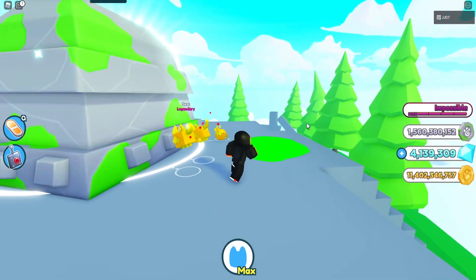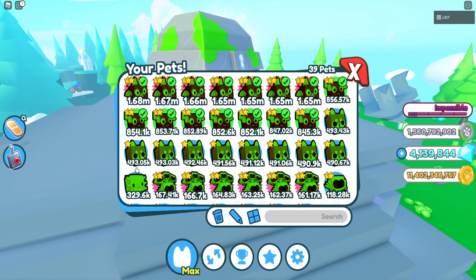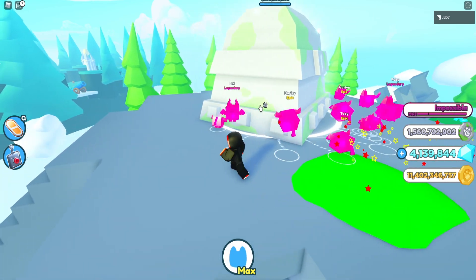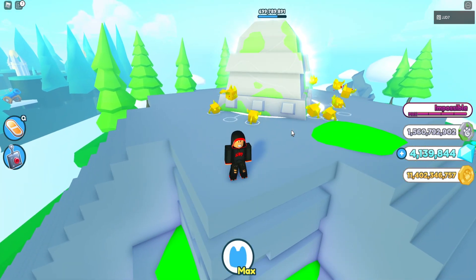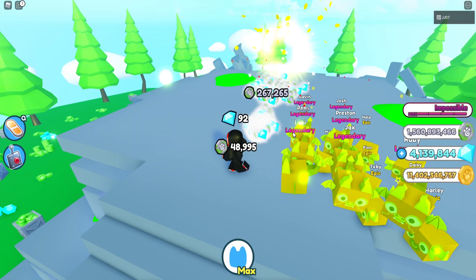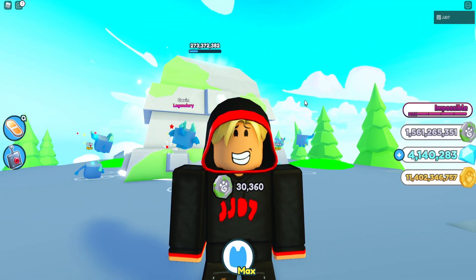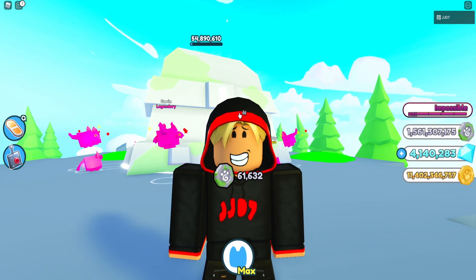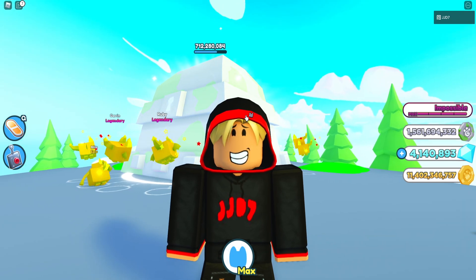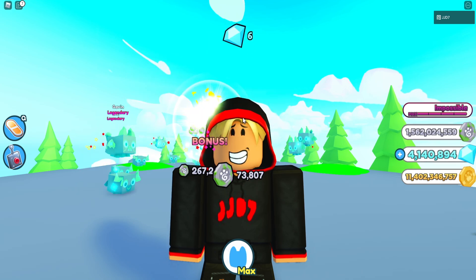Next is the strength enchant. That one is basically going to make your pets more OP. There is strength 1, 2, 3, 4, and 5, and each level of the enchant gives you more strength on your pet, all the way up to 100% more damage, which is definitely very helpful. But there is a way, way, way better enchant that will also do the exact same thing but to all your pets, which we will get into at the end of the video because it is actually the best enchant in the game.